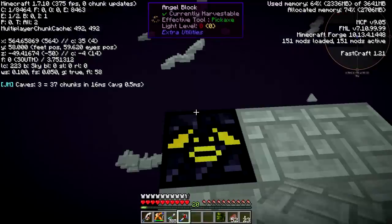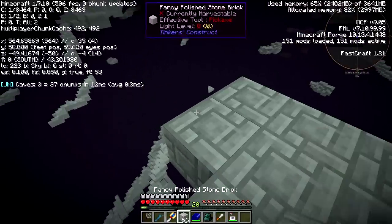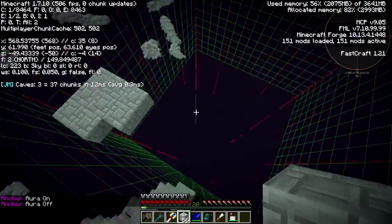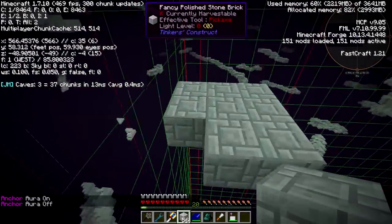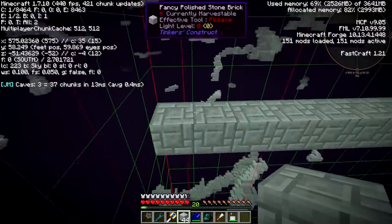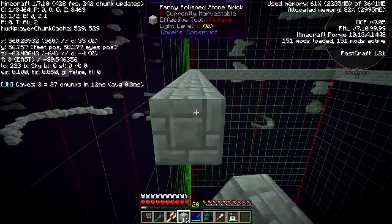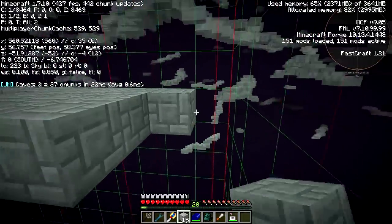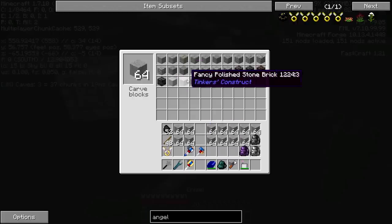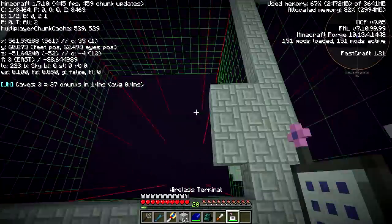Let's go grab our magnet because we want to make sure we pick up this angel block when it falls. The angel block, if I remember correctly, automatically ends up in your inventory. The next thing we want to do is make sure we're building within a single chunk. It's a good thing we checked — we are right up against this one. So this is going to be our boundary. We're essentially going to fill in this whole chunk with stone right up against the border. That is our chunk that we're working in.